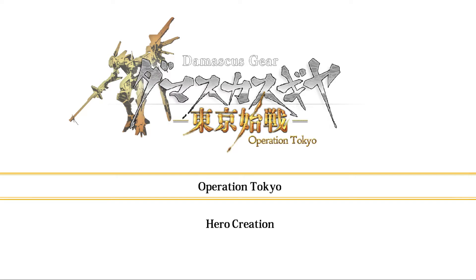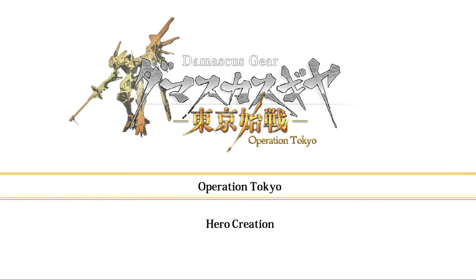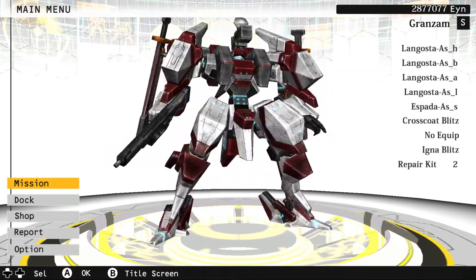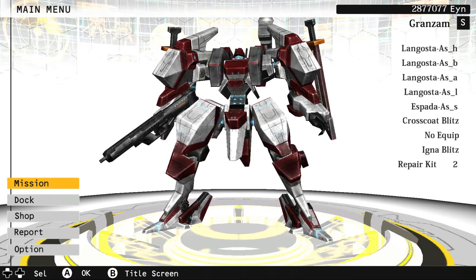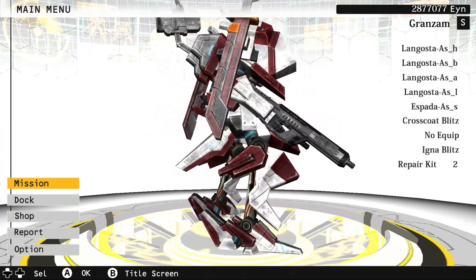I'm not going to start from the beginning — I'm just going to show you some select areas that are extremely stupid. There are two modes when you start: Operation Tokyo and Hero Creation. We'll get to Hero Creation a little bit, but it's its own bag of worms because you can only access it after you beat a certain mission in Operation Tokyo.